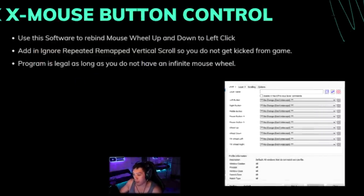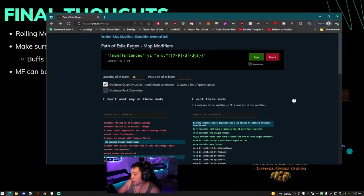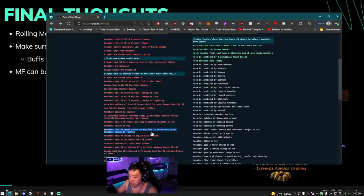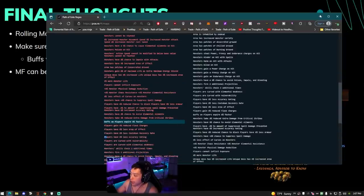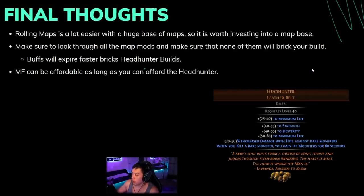Overall, rolling maps is a lot easier when you have a lot of maps, so invest in a batch of 50 — otherwise you'll have to alt and scour and switch every 10 or 20 maps. Make sure you look through all the mods because there are many that might break your build unexpectedly: buffs expire faster, action speed cannot be modified, ailment immunity if you're a freeze build or rely on Herald of Ice, less cooldown recovery rate is bad for Venom Gyre if you rely on Battlemage's Cry. Go through all the mods — the more you can run, the less alteration and scour orbs you'll spend.